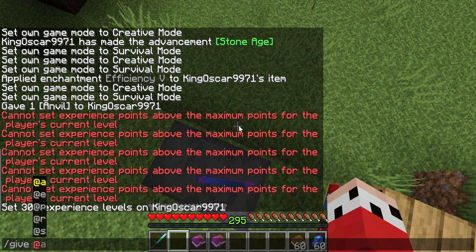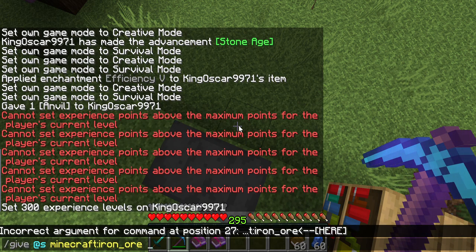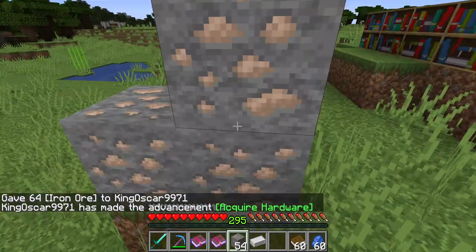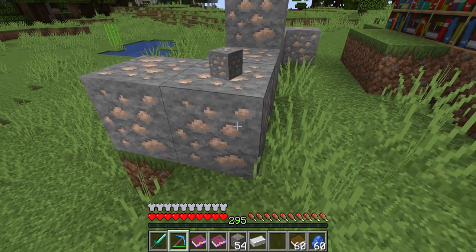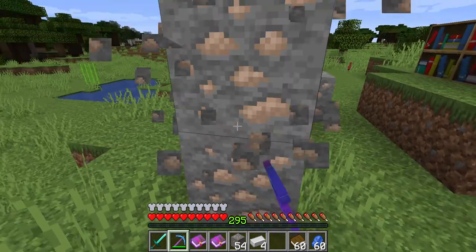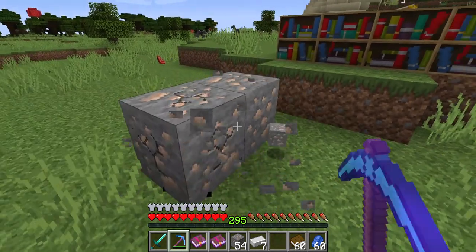I want iron ore, so I'll use the slash give command to get loads of iron ore. Now the enchantments should do what they say. I'll break some and there may be a bit of lag, but as soon as the ore goes into your inventory it gets automatically smelted. See — as soon as it comes into my inventory it gets smelted.